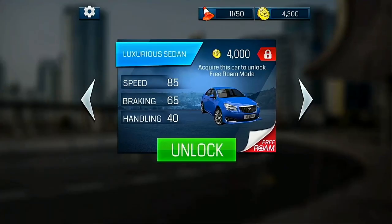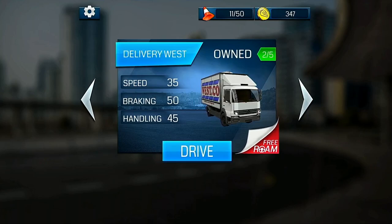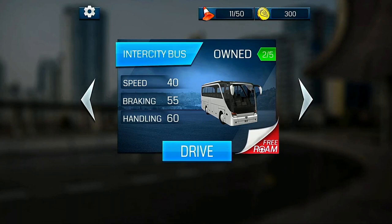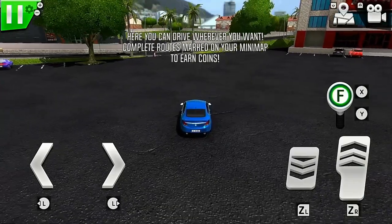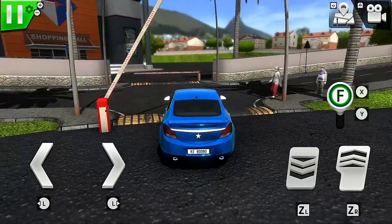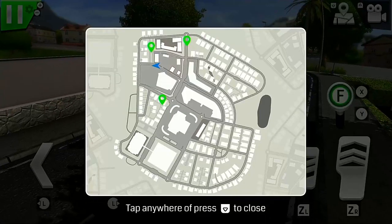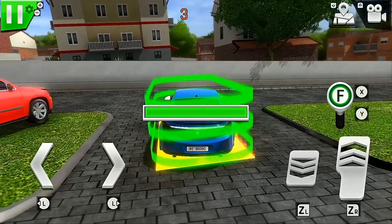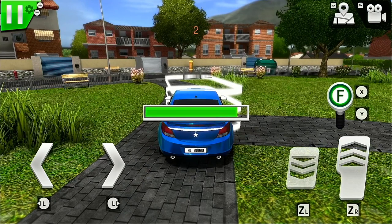After earning enough money to unlock the luxurious sedan I decided to give the game's free roam mode a go. I selected Delivery West but when the level loaded I found myself behind the wheel of the sedan — confused, I quit out and selected the intercity bus, and again loaded up the sedan. It appears you can only play free roam in the sedan, which instantly turned the game from being mediocre to just plain shite. In free roam mode you have no timer or durability, can open the map showing green markers, travel to them, park in the zone, and then drive to a red marker to earn a few coins.